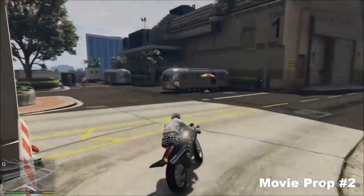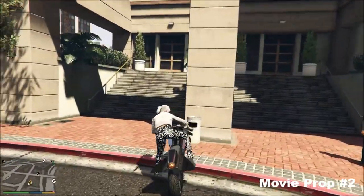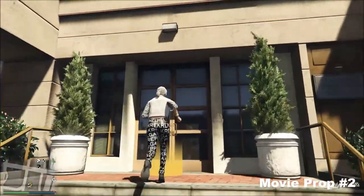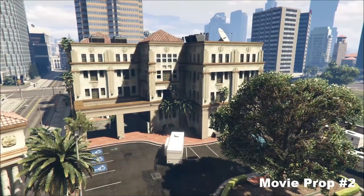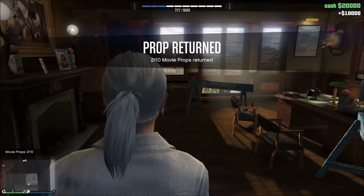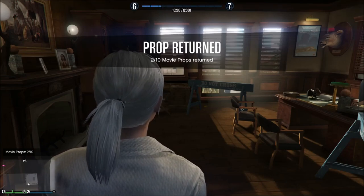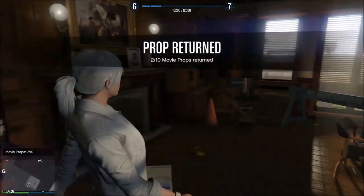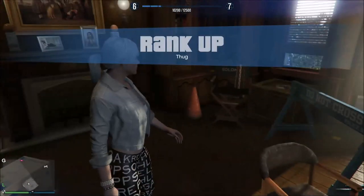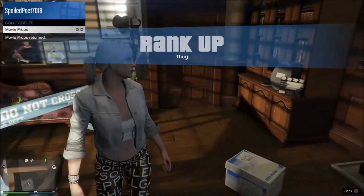Once you've collected the prop and escaped the cops, call Lester to get rid of them, then deliver it as always. That's prop two done — you get 10K every time. So that's two props out of 10. Always check your collectibles making sure it shows two out of ten.